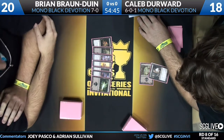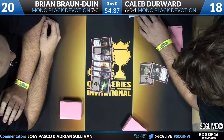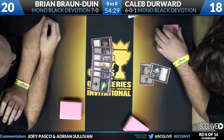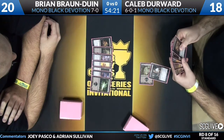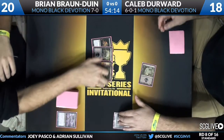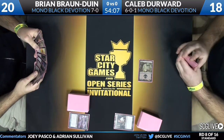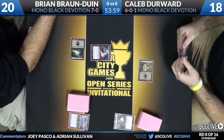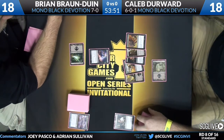Caleb Durward gets things going with a turn one Thoughtseize off a swamp. We've got Desecration Demon, swamp, Whip of Erebos, Devour Flesh — and another Thoughtseize in hand. There's a card between the Thoughtseize and the Devour Flesh, too little revealed to see clearly. That's a Mutavault — so swamp, Mutavault, swamp. BBD then Thoughtseizes, and we get a look at Caleb's hand: Hero's Downfall, Mutavault, Desecration Demon, Gray Merchant of Asphodel, and a swamp.